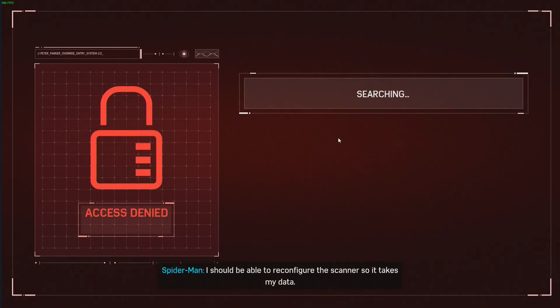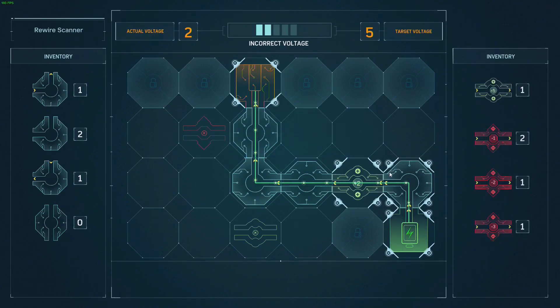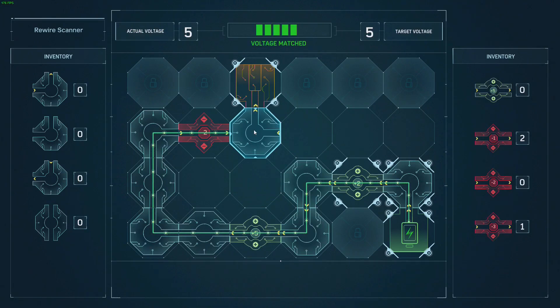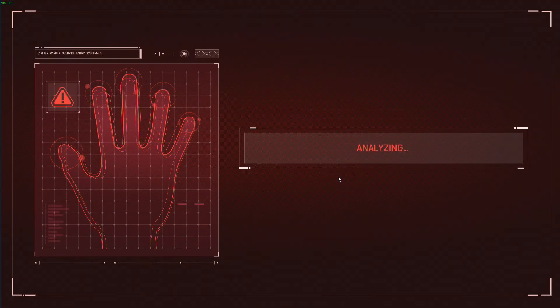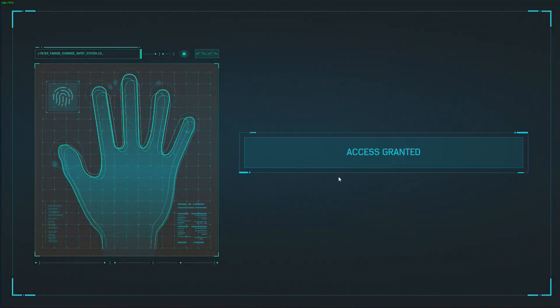Spider-Man works on the scanner: 'I should be able to reconfigure the scanner so it takes my data. If I bypass the optic sensor I can upload my own data.' After some trial and error - 'Sorry, I put the wrong one in the wrong spot' - the bypass works.